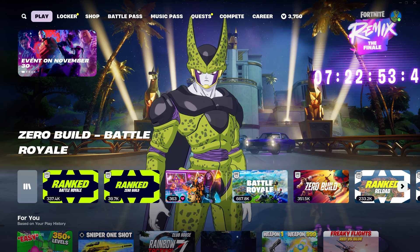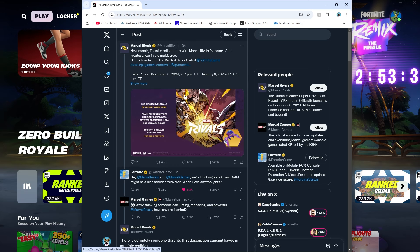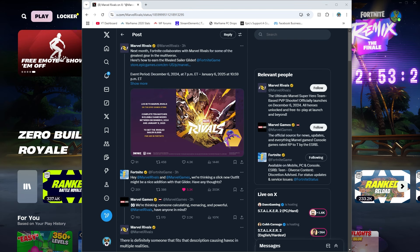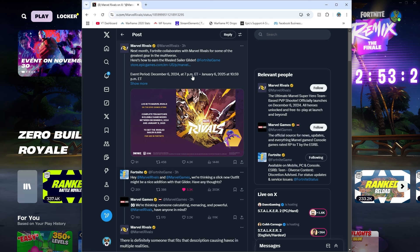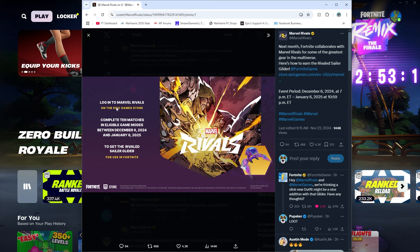There's also free Marvel Rivals loot. Next month, Fortnite collaborates with Marvel Rivals for some of the greatest gear in the multiverse. Here's how to earn the Rivaled Sailor Glider. Log into Marvel Rivals on the Epic Games Store and complete 10 matches in eligible game modes between December 6th and January 10th, and then you can get the Rivaled Sailor Glider. This event has not started yet.